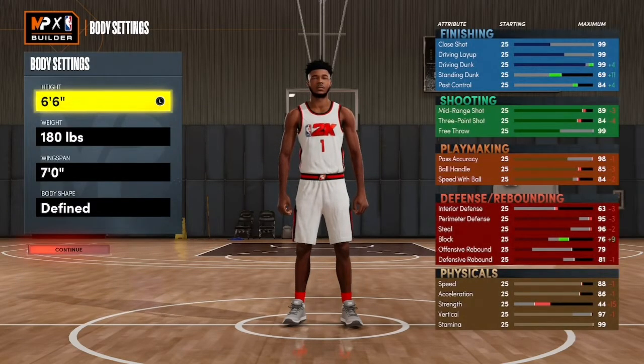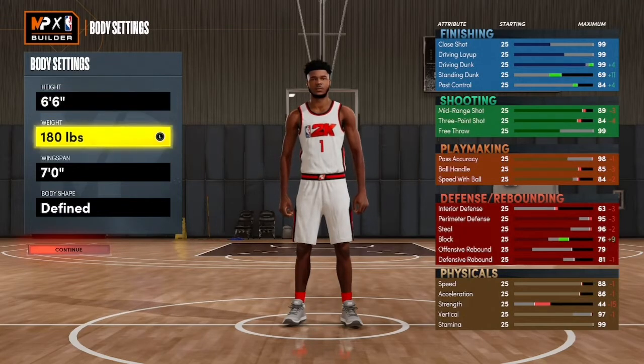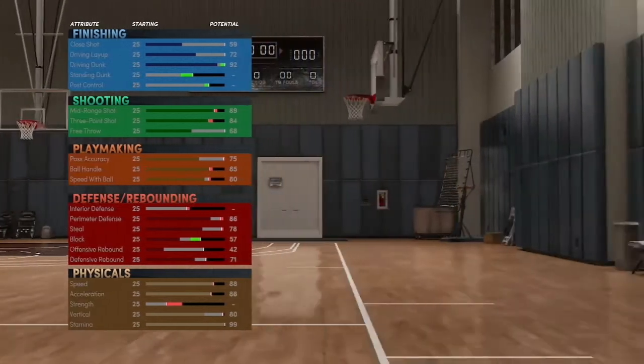We're going to go shooting guard. This is a 6'0, 180 pounds, 7-foot wingspan. And I'm going to show you two versions, but I'm going to go with the defined body type.